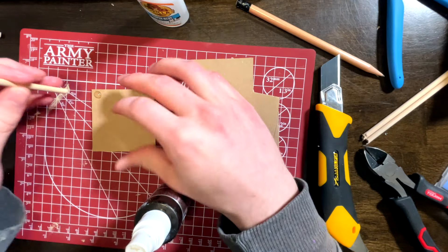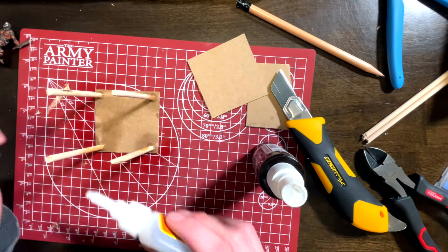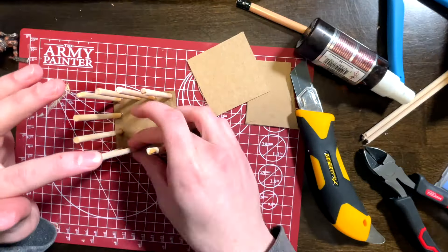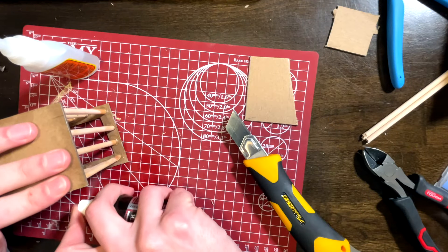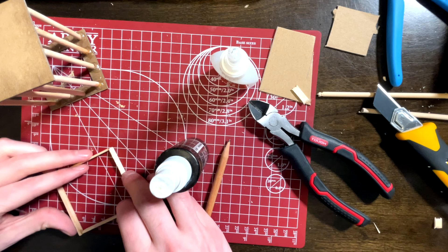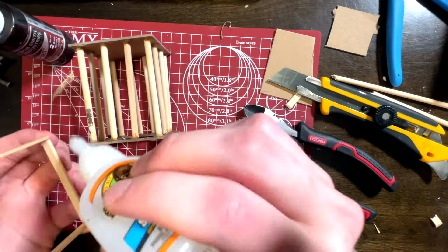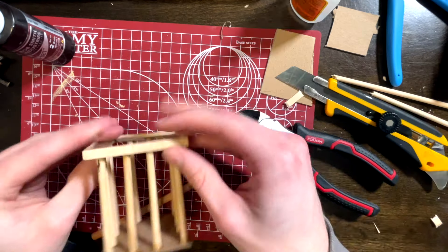Once I had everything cut out, I once again just went for it — glue, accelerator, pray. Probably not the best method, and I think my sloppiness did show in the final product. From there, I also added some coffee stir sticks to the outside to add a bit of detail. And I was done. The whole process took a little over 30 minutes.